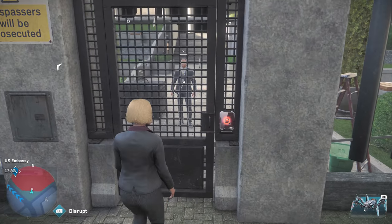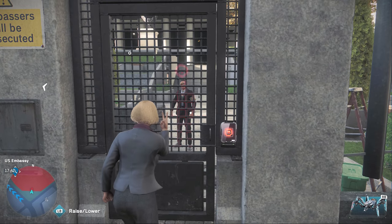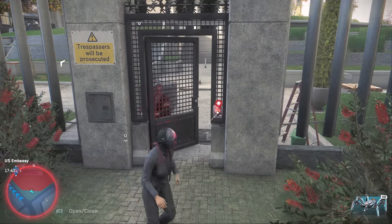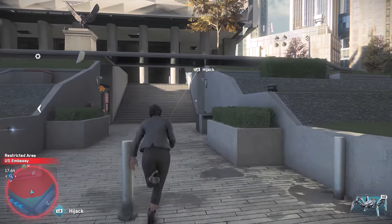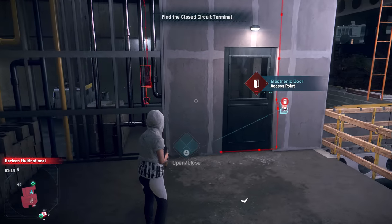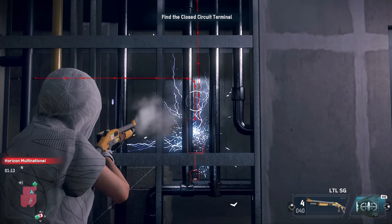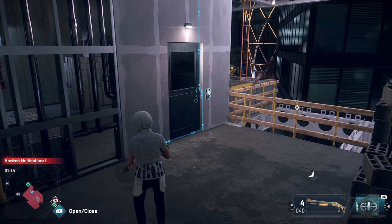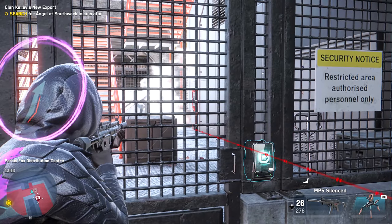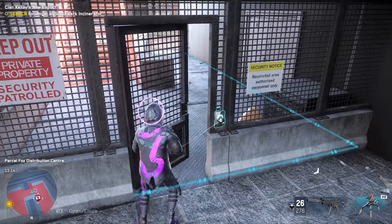Gaining access to restricted areas and bypassing locked doors is a huge component in Legion, and there are some unorthodox ways to convince doors to open up for you that some might consider to be unnatural. Instead of taking the time to get a spiderbot or yourself to a closed-circuit door terminal, for example, if you can just get line of sight on it, simply destroying it by any means necessary will also work just as well as getting to it and hacking it.